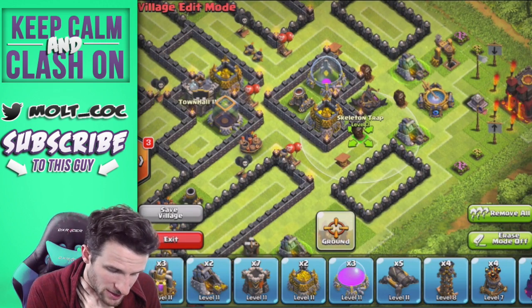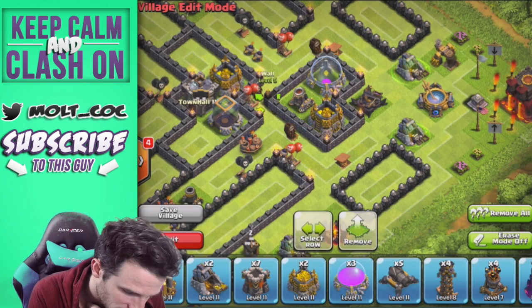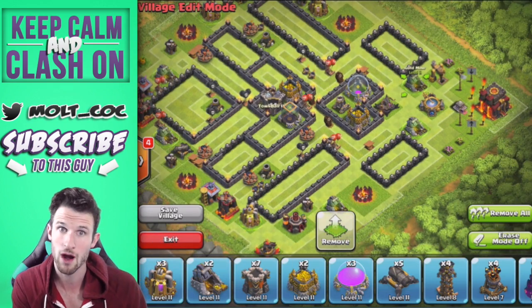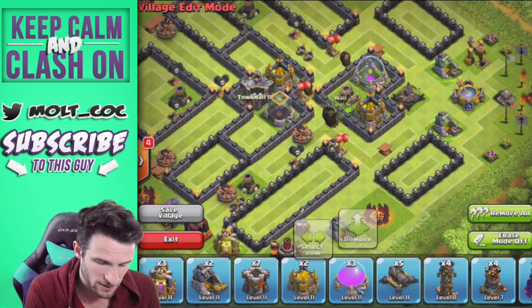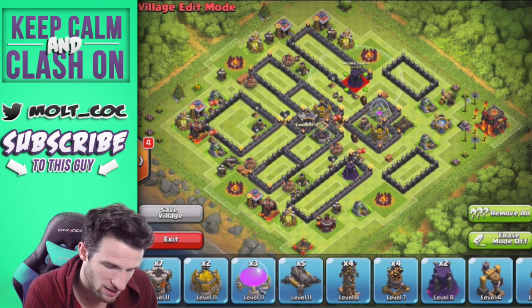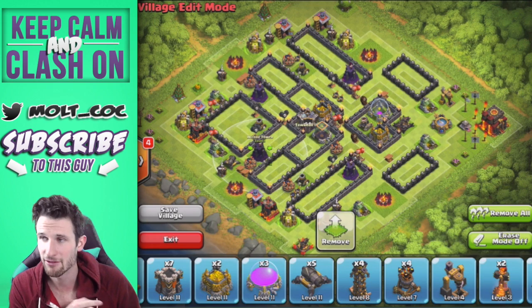You can also switch it up and bring the skeleton traps in here — one right there, one right there, and another one right in here — so they still cover each other. That's another option if you want to protect the core of your base, and I might actually do that in this design. Let's bring in the rest of our buildings — our wizard towers. Wizard towers are my favorite defense in the game; I think they absolutely wreck.